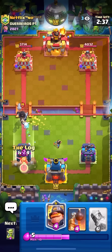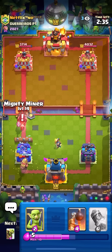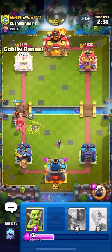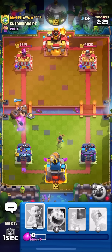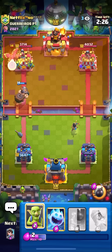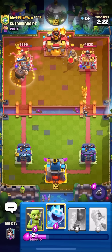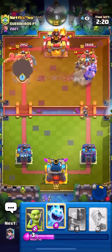Goes for the Miner. I'll just go for my Log on the Miner and go for my Mighty Miner on the Dark Prince. I know I spent a lot of Elixir there, but he still has to defend my Mighty Miner and my Princess. I'll just go for a Barrel with this as well. Goes for the Phoenix — oh no, I'm down a lot of Elixir. I'm going to pop the ability just to get the damage on the Tower though — I'm confident in my defense.